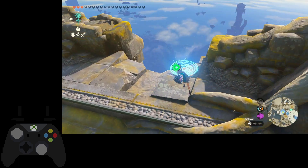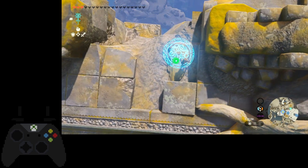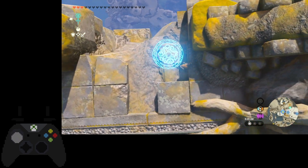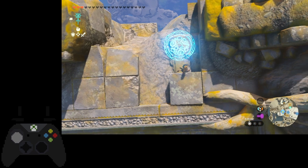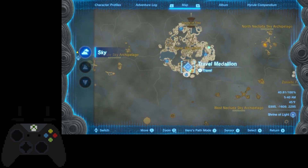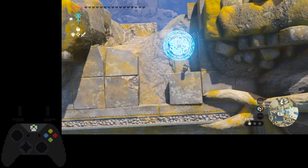You come over to this ledge right over here. Now if you have a travel medallion, I recommend placing it right here so you can always warp back here later. If you don't have a travel medallion, what it does is it allows you to teleport wherever you want after you've already gone there and placed one of these things down. If you don't have it, you can just always warp back to the nacho shrine and then come back out here whenever you need.